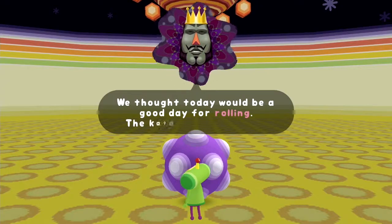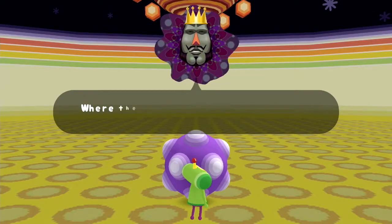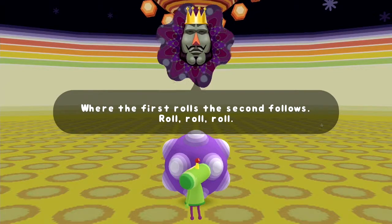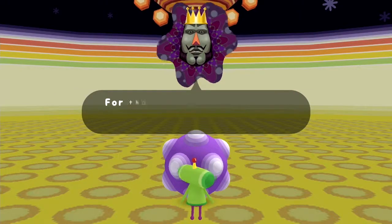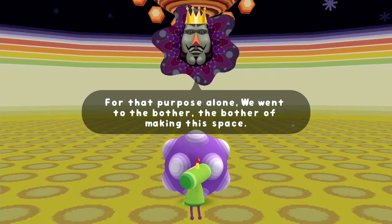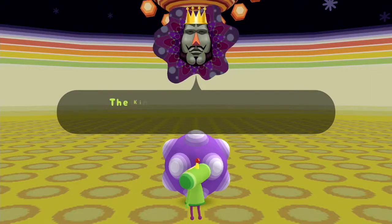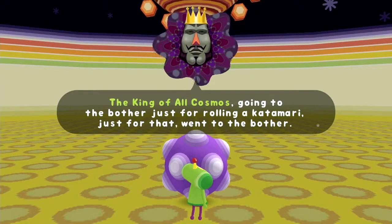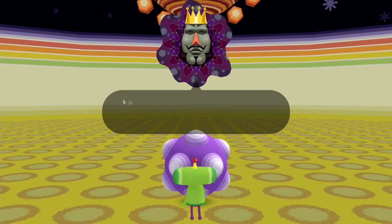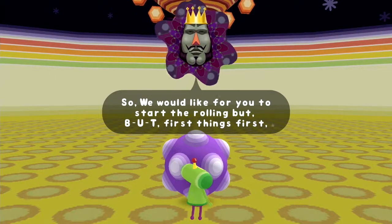For rolling the Katamari, the prince. Where the first rolls, the second follows. Roll, roll, roll. For that purpose alone we went to the bother — the bother of making this space. The king of all cosmos going to the bother just for rolling a Katamari. So we would like for you to start the rolling.